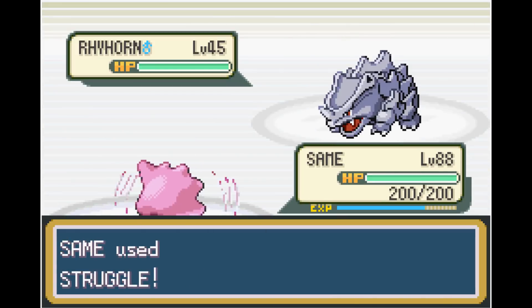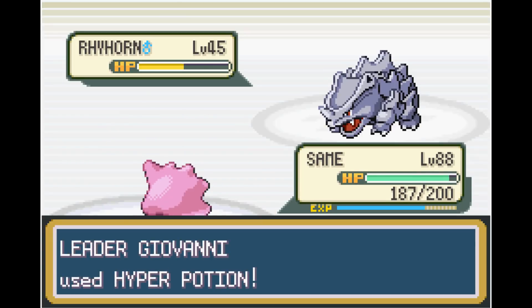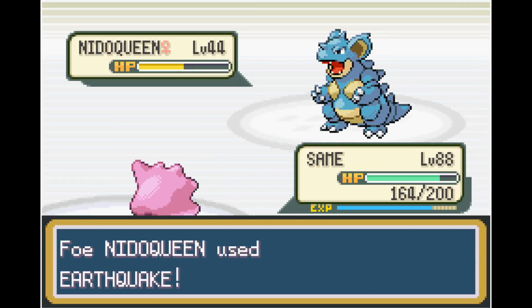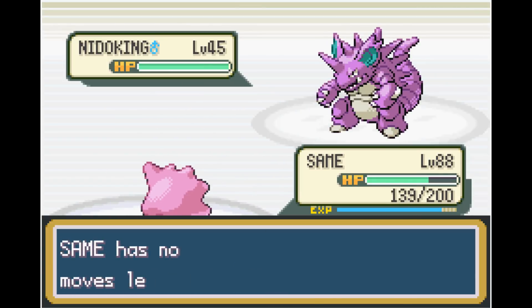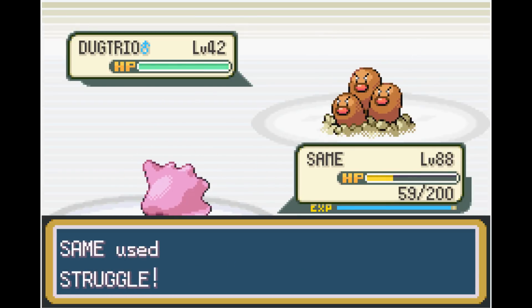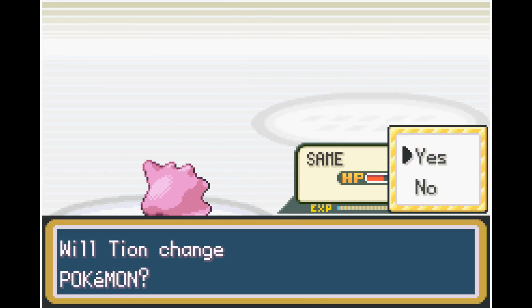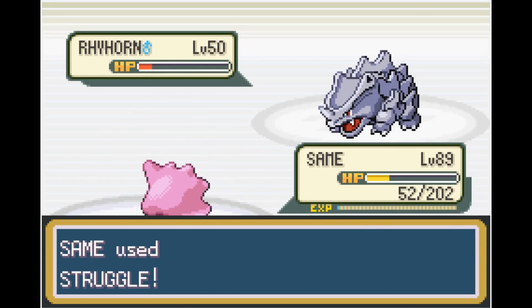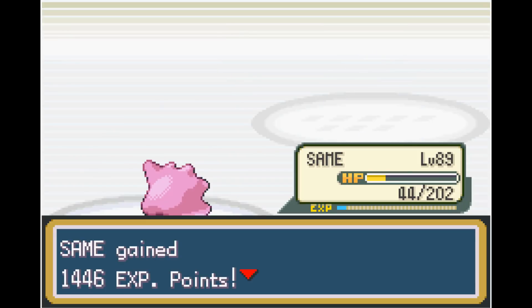Next up is Giovanni, the 8th and final Gym Leader. We do a ton of damage with Struggle to Rhyhorn — he hits us with a Scary Face but we get a critical hit to finish him off. Nidoqueen goes down with only two Struggles, and Nidoking goes the same way. Next out is Dugtrio, who outspeeds us and hits with an Earthquake. His last Pokemon Rhyhorn goes for Scary Face, sparing us, and we take it out with one more Struggle — and just like that, we defeat Giovanni.